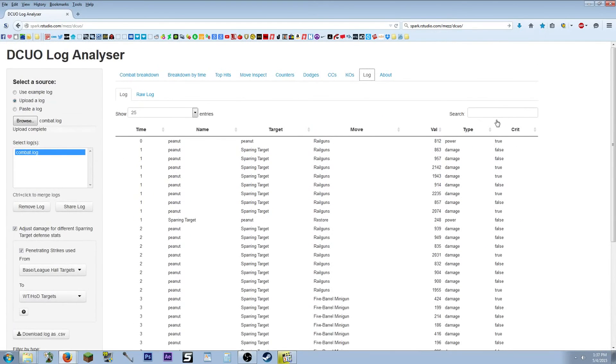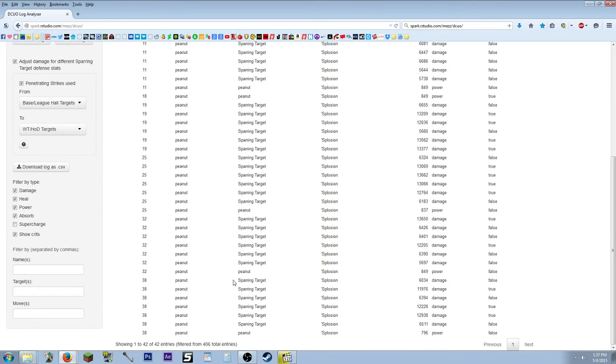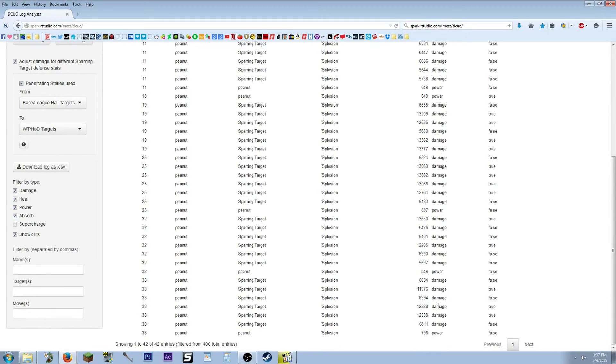In the breakdown by time, you'll notice the increase — it went from 17,000 DPS to 23,000 DPS. That's because the League Hall sparring targets have increased defense, so it adjusts the damage by roughly 20–25% increase to estimate how much damage you'd be doing in instances with adds and mobs. Looking at Explosion in the logs, at 38 seconds through 56 seconds, the last hit for Explosion was roughly 56k.